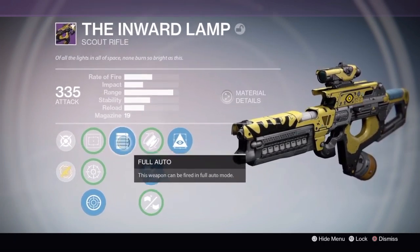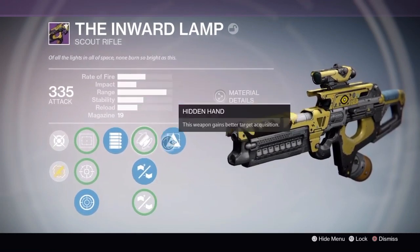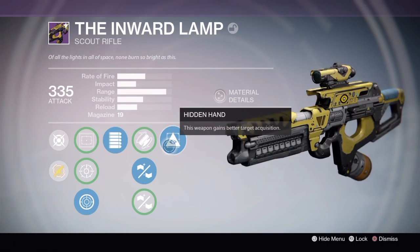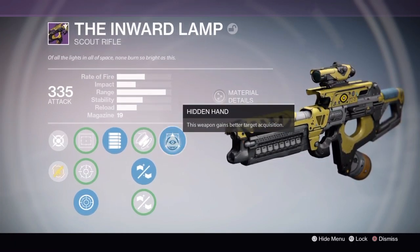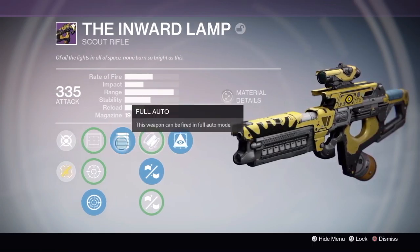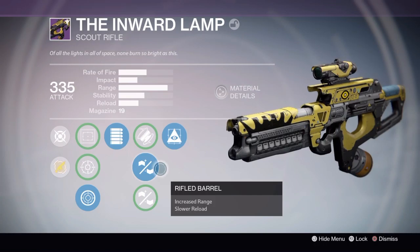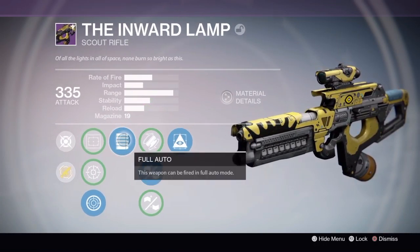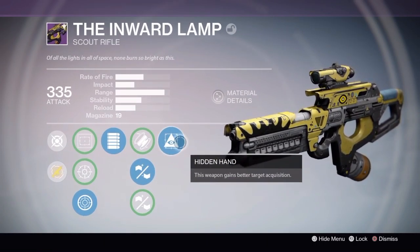It'll always come with something like Full Auto and these perks down the middle, but the perk over here where Hidden Hand is will always be random — you could get Third Eye or Zen Moment. Zen Moment is pretty damn good with Full Auto; you just keep on that suppressive fire and Zen Moment will come into play.